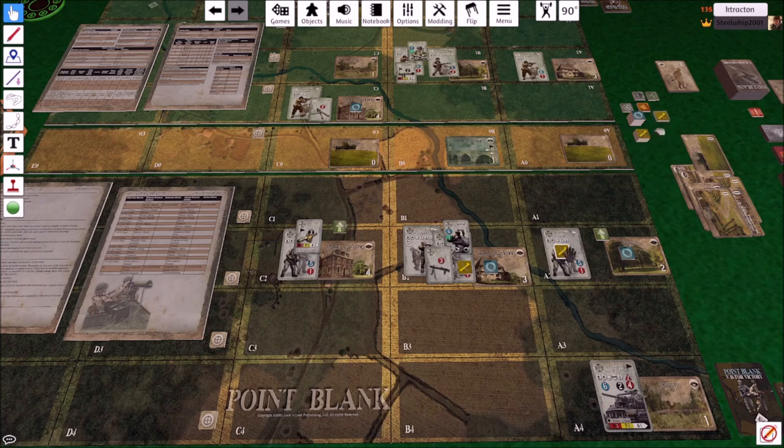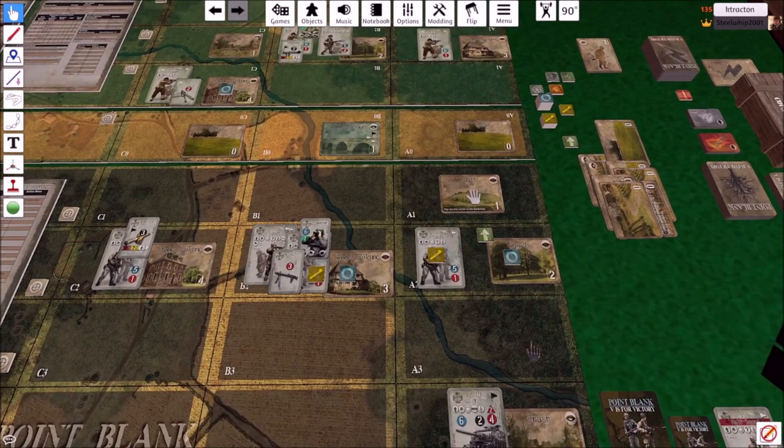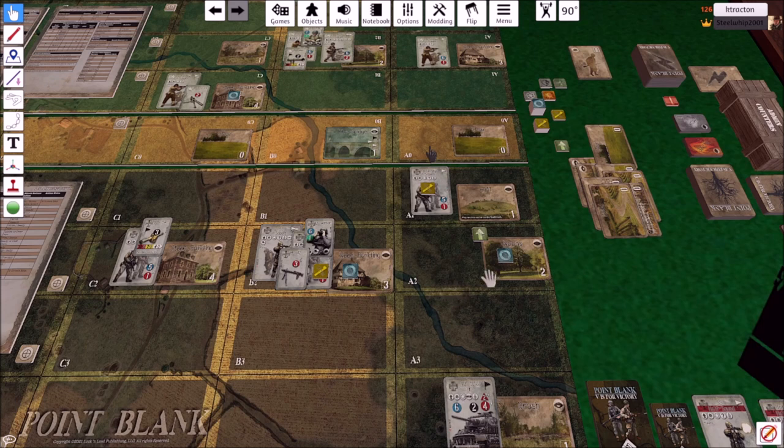Oh, I forgot to finish the previous infantry squad's move from last turn — let's go back. In the upkeep phase you pick terrain first. I draw a hill card. It says 'may see into any sector on the battlefield' — so from a hill you have clear line of sight everywhere regardless of blocking or obscuring terrain because you can see over everything. However, since the hill is visible, the unit on it is automatically spotted. And conversely, that tank way in the back now has LOS to the hill unit.